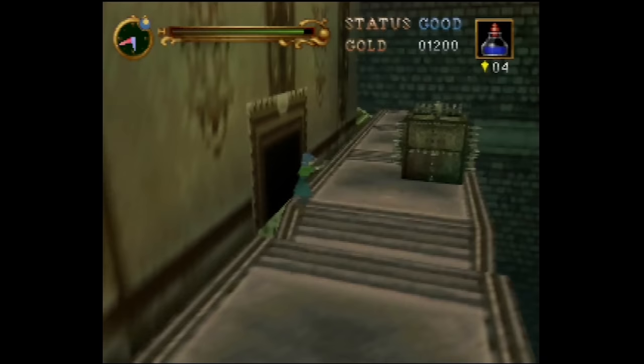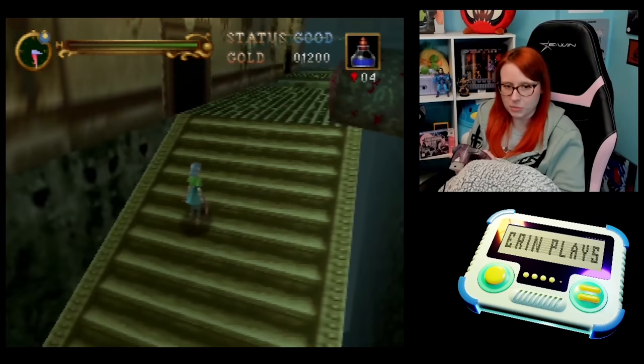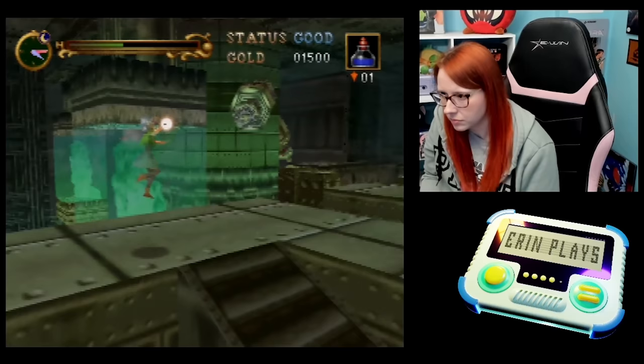Why did Dracula have this built? Is it intended to just be a messed up obstacle course for anyone who dares to challenge him, or does it serve a purpose? Are we in a shipping facility? Anyway, this part has a lot of platforming along with boxes full of spikes and lasers to dodge. You do have to time your jumps during the laser parts, which can take a little work to get a hang of, but this part really isn't that hard — just tedious, but easy enough to get through.